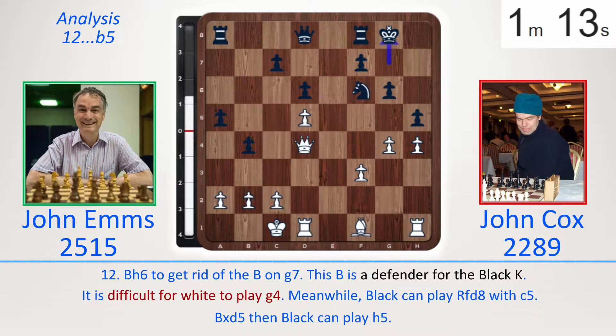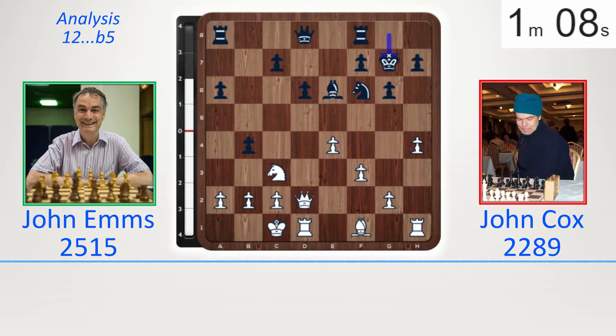Qd4, maybe King out of the way. White still has a nice position, but the attack in the game was more convincing. So back to this position after h4, b4, take, take, and now Ne2, which we will see in the game. A5, h5 — the attack is just crashing through.